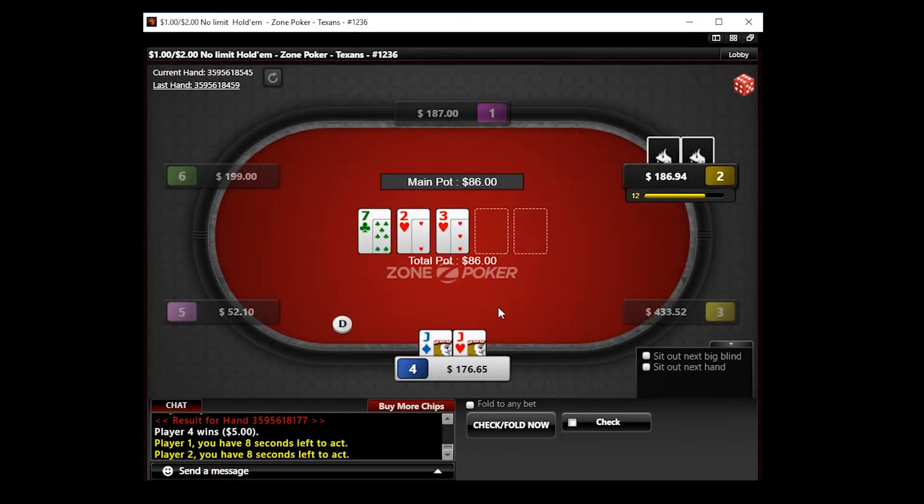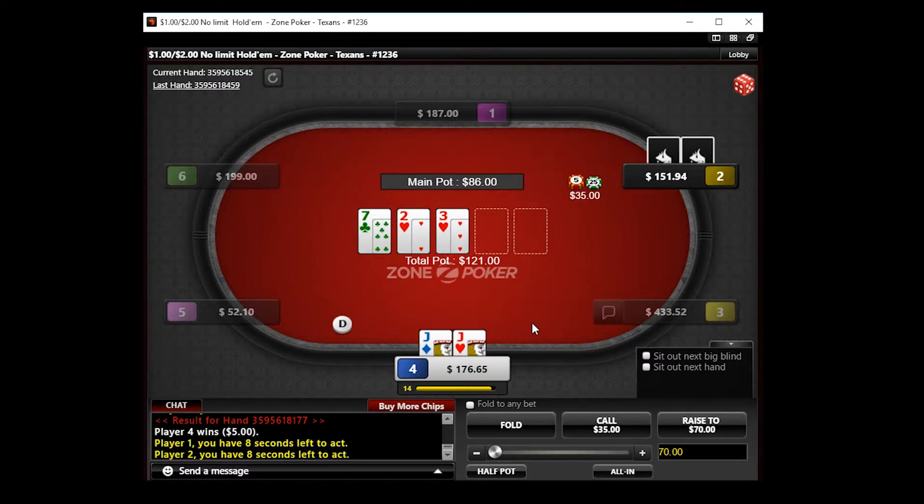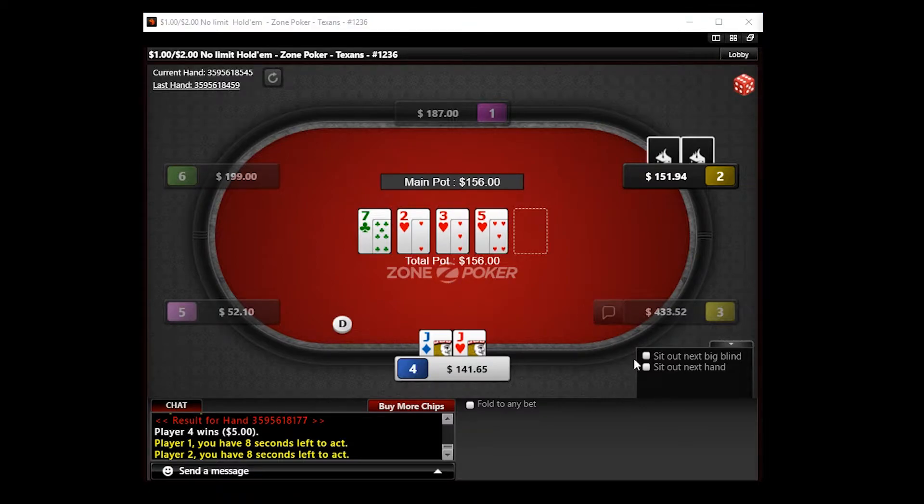We flop very well — a backdoor flush draw and obviously an overpair to the board. We have to call; we are going to get stacked here with Jacks. Player 2 does continue and jams the turn with our jack of hearts in the deck. I think this is a pretty easy call, and we run into a bluff.